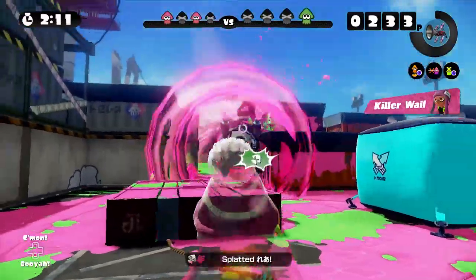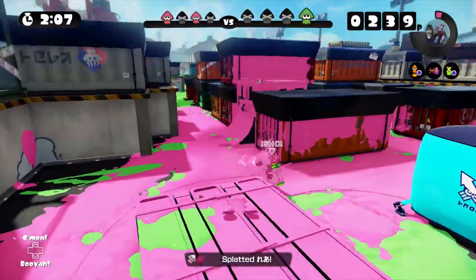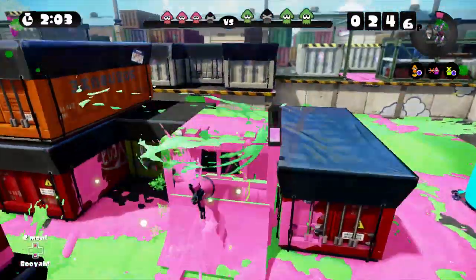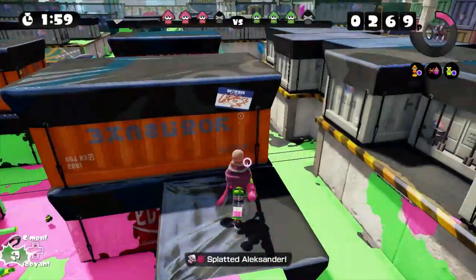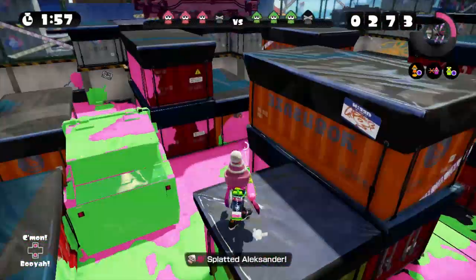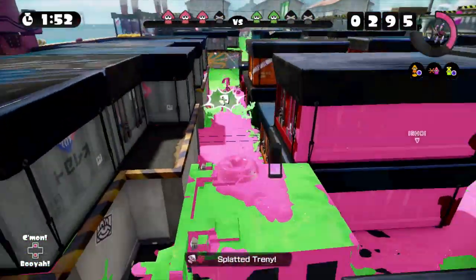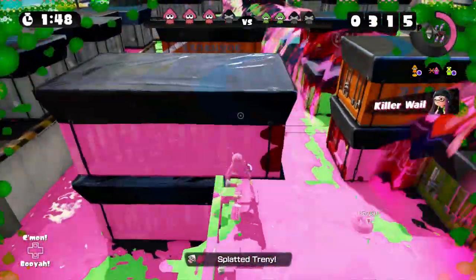The Killer Whale on Port Mackerel is at its most useful when you use it in the rows, like I just did right there. There are also other ways you could potentially use it, but it's not exactly a situation where I can use it any way I want. I got pretty lucky splatting Alexander right there, because he or she had the Inkzooka, which should have really splatted me as soon as she saw me.